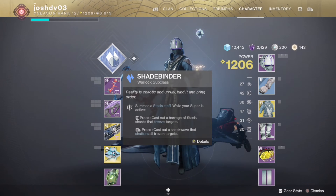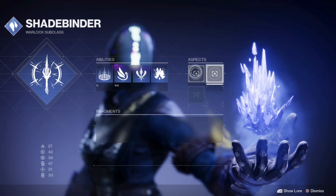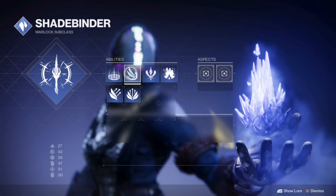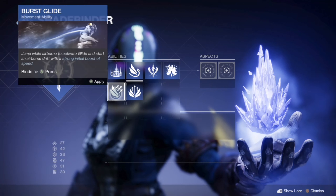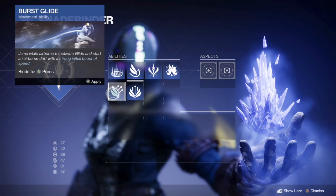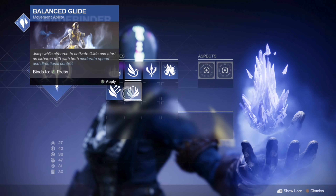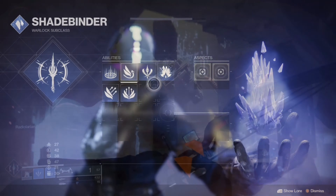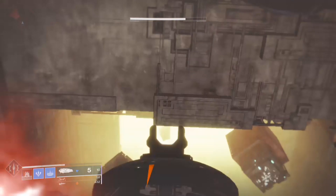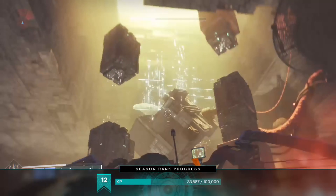The next one is going to be inside the Concealed Void Lost Sector. You're going to need to collect all 9 in order to get one of the Remnants of Darkness for — I believe it is the Ice Flare Bolts, or I think it's the Aspect. At the end of the Lost Sector, near where the boss is, you will look up and there will be an Entropic Shard up there. Shoot that and that will be your second shard. This also gives you a little bit of XP.